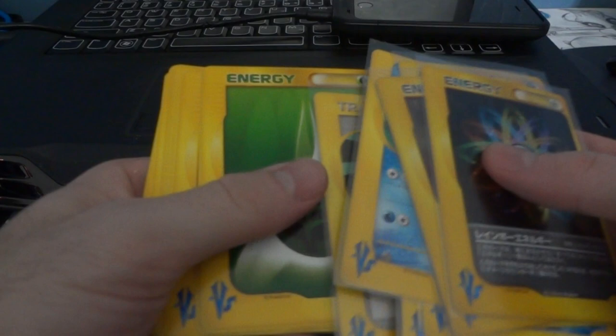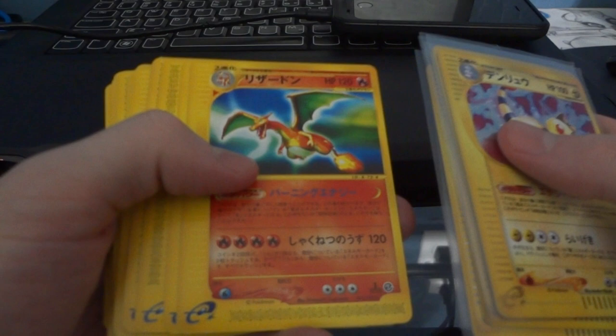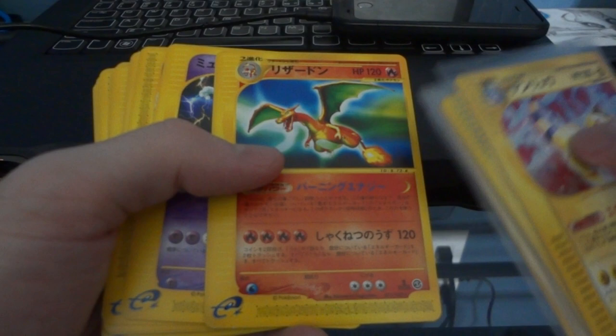Last but not least, my normal VS EX stuff, or e-series cards - three bucks each. A dollar each on these, near mint to mint. And then I just have some energies - not that anyone's interested. Hollows are four bucks each. Rares are a dollar each unless I tell you - this one right here is going to be 15 bucks. This is going to be three bucks, this is going to be ten bucks, and the rest will be a dollar each.